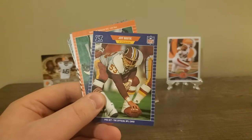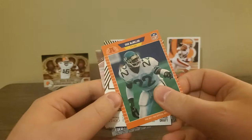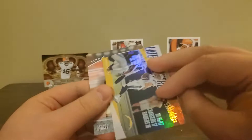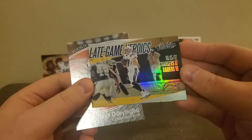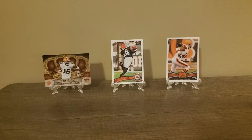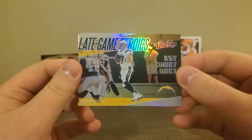We got a couple other older cards here - Jeff Bostic, Frank Mellon. We've got a Hit card, the 2020 Rookie, Darrington Evans. And a nice little insert - Absolute Last Game Heroics, Phillip Rivers. Not a bad looking card for five bucks. So that five dollar box - I had no idea what to expect. The biggest coolest thing I got was this little Last Game Heroics card, and any Tom Brady card as much as possible.